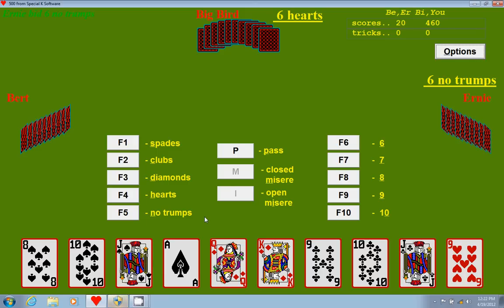The game has a lot to do with bidding and with trump. Trump, if you don't know what that is, it's basically a suit that beats all the other suits. So if diamonds is the trump suit, it will beat an ace of spades — it will be higher than the ace of spades. In this game, the highest card takes the trick.